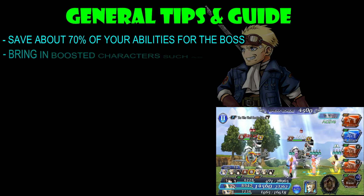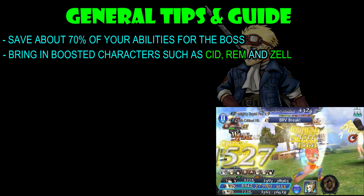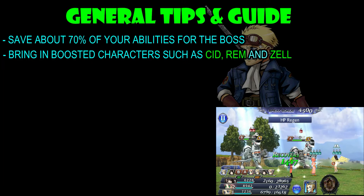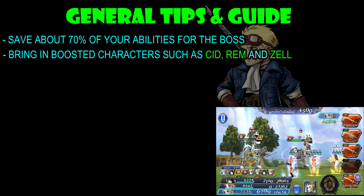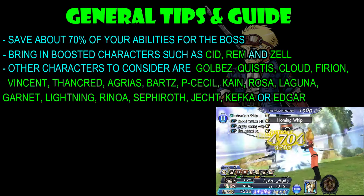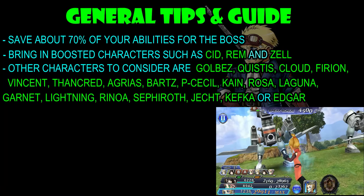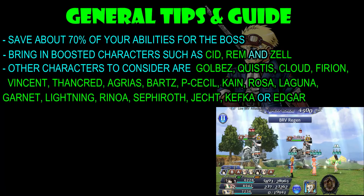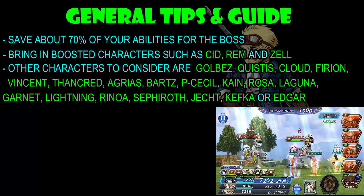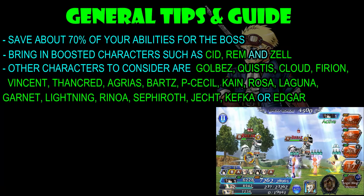Next is to bring in the boosted characters, such as Cid, Rem, and Zell — they are the synergy characters for this fight. But if you don't have these characters, other characters you might want to consider bringing are Golbez, Quistis, Cloud, Furion, Vincent, Thancred, Agrius, Barts, Paladin Cecil, Kane, Rosa, Laguna, Garnet, Lightning, Rinoa, Sephiroth, Jett, Kefka, or Edgar.